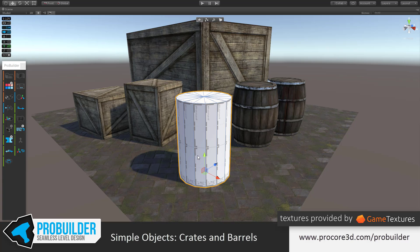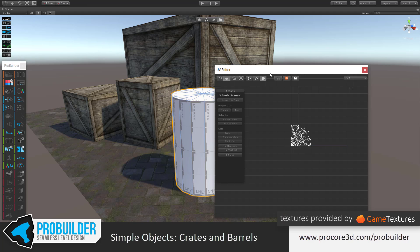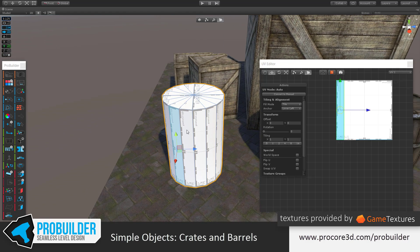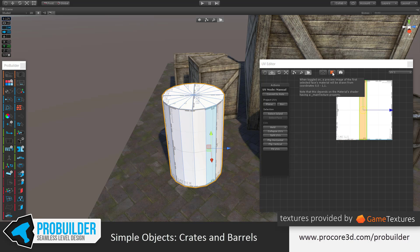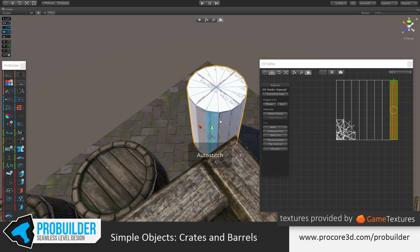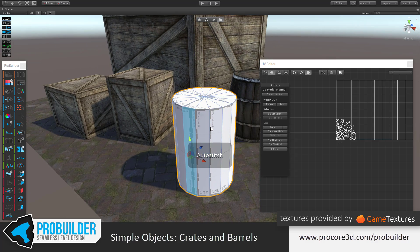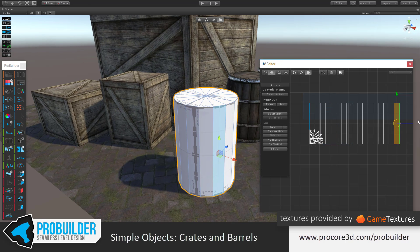The first thing we'll want to do is not actually any geometry editing. Before we add any more detail, we want to get the UVs set up before that becomes more of a pain. So I'm going to open up the UV editor tool and move into face mode. I'll select any face — it doesn't actually matter — and then by holding Control and clicking on adjacent faces, I'm going to auto-stitch them together. Each time I click, it's automatically stitching on that face, so I can quickly get a nice perfect unwrap with zero distortion. There's the unwrap, all the faces there.